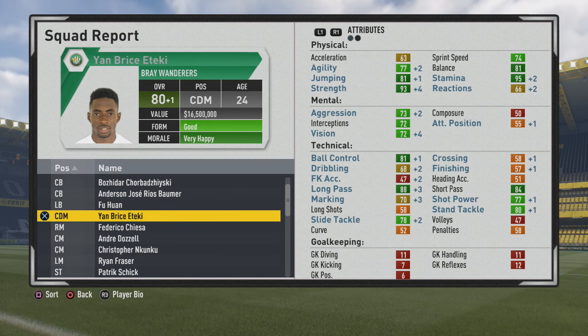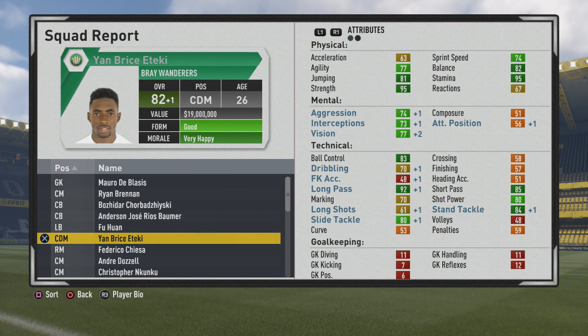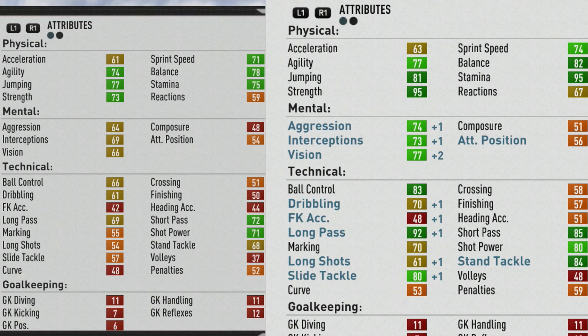At age 24, slide tackle now looks a lot better. Marking has certainly grown quite a bit, but it was so low at the start which affects that. He's growing even more in the physical stats, specifically strength and stamina. Plus 1 now at age 25 — a little bit more stagnant growth these last few seasons, while you get some more improvements technically. Definitely the long pass, all the way up to 81. 83 stand tackle, also 83 ball control. Looking a lot better as he finally caps out at 82 overall at age 26.